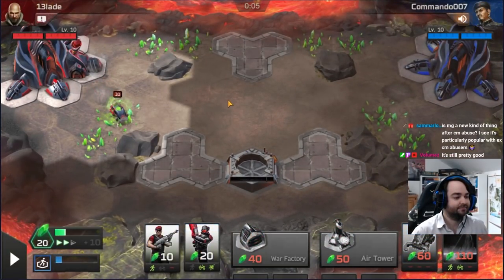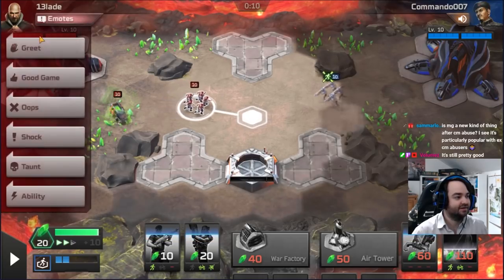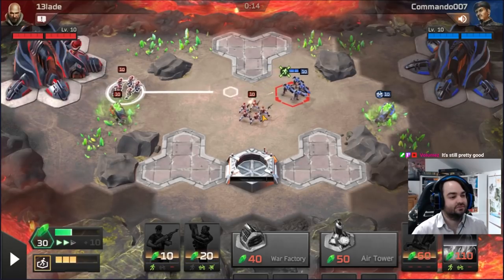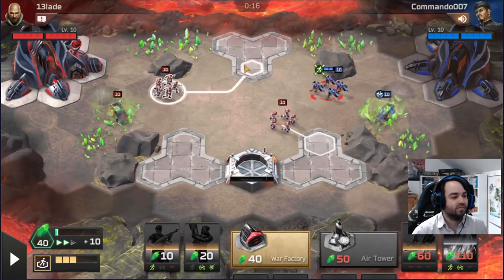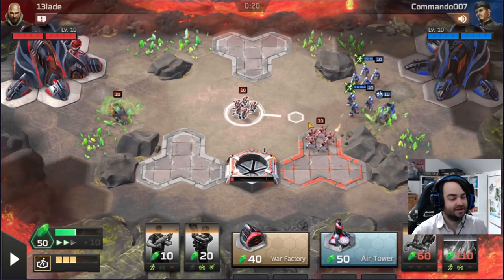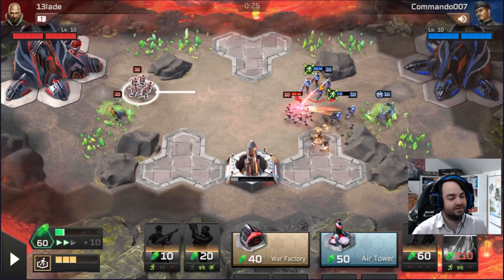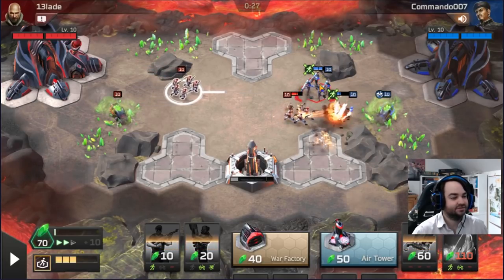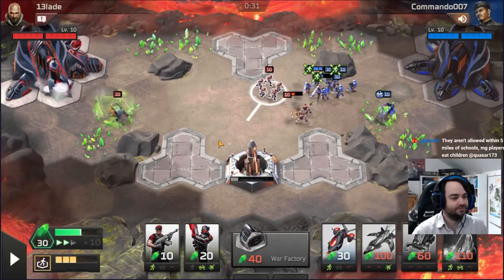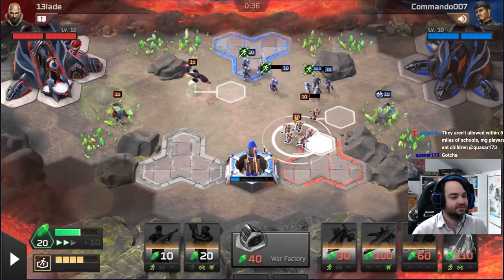Up against Commando 007, pretty scary. He's on harvester laser. I do wonder how often this strategy works — the old harv laser start. How often do you think people get a harvester with it? It's probably decent against like a double harvest opening, maybe. What do I have for my anti-implicate? Venom, isn't it? This deck is also very close to the deck I was playing last season.